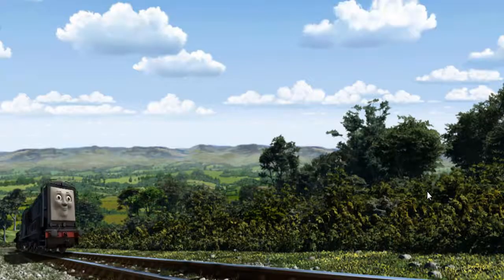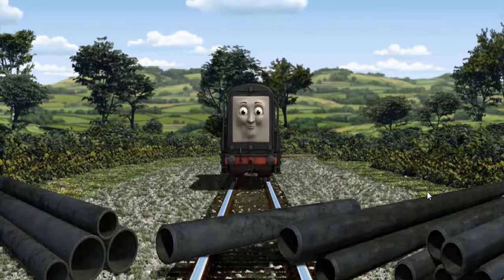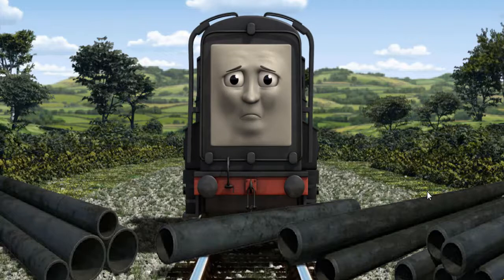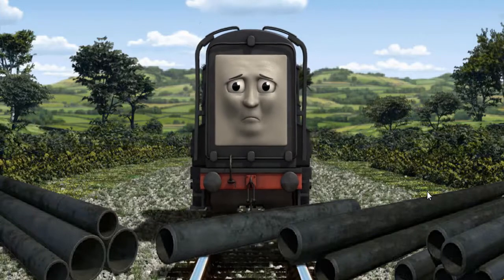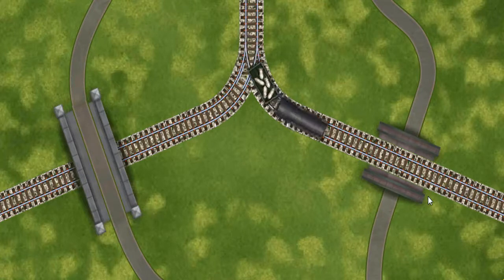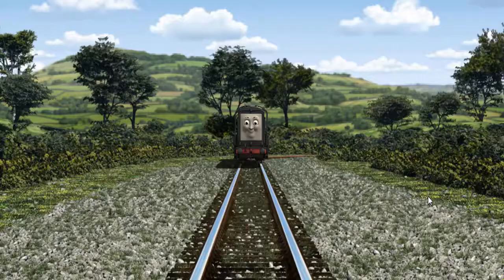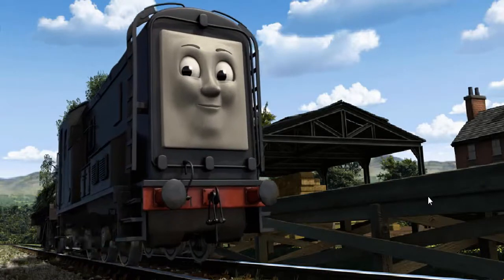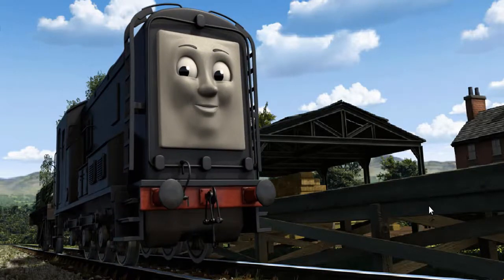Diesel went through the countryside. Suddenly, Diesel had to stop. He needed to go a different way. Show Diesel the track that goes over the shortest bridge. All clear! Diesel arrived proudly at Farmer McCall's farm. With your help, he was right on time.